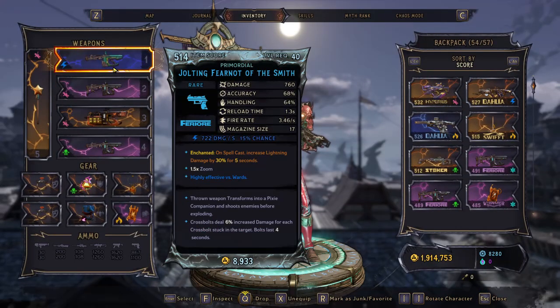We're talking about a primordial fear not pixie companion. We already know how cracked out pixies are — they get spell bonuses and have been a mainstay in the meta since launch.